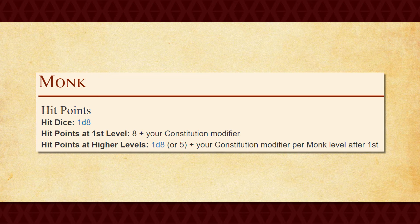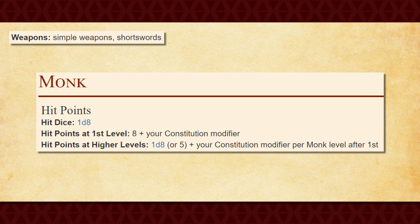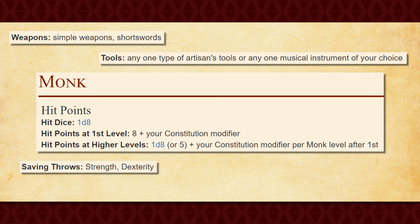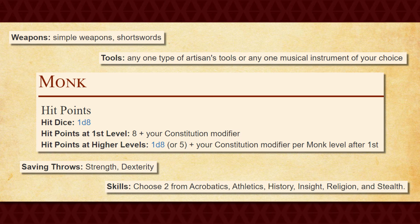At first level you get a D8 for your hit die, proficiencies in simple weapons, short swords, any one artisan tool or musical instrument of your choice, strength saving throws, dexterity saving throws, and two skills of your choice from acrobatics, athletics, history, insight, religion, and stealth.